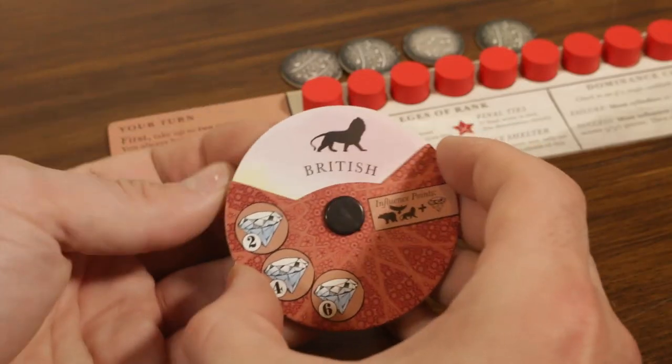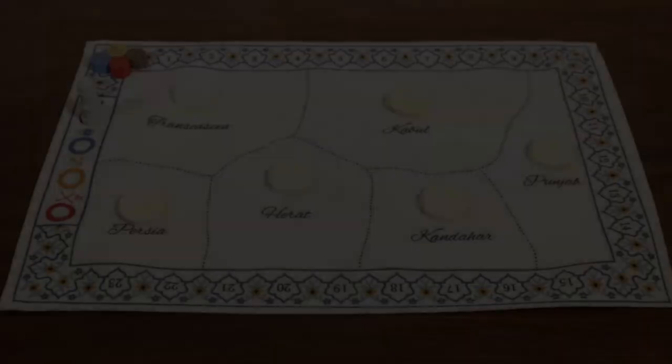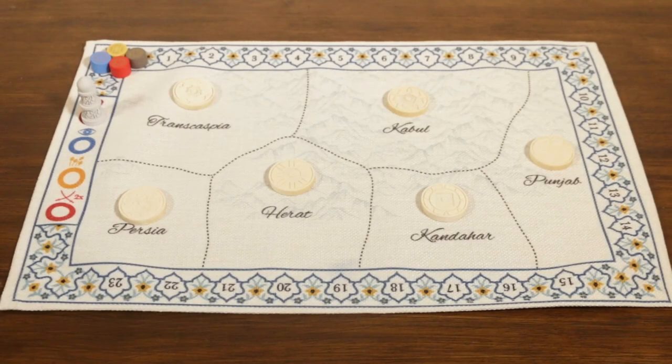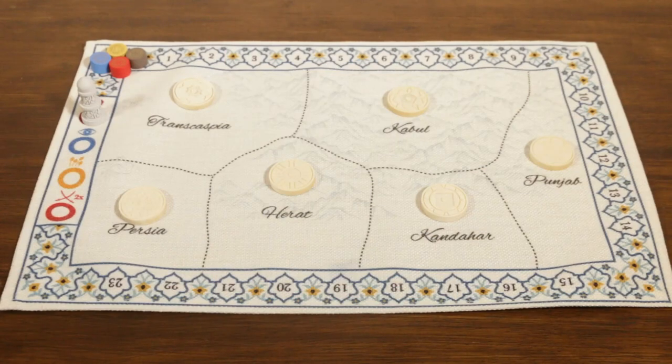During setup, in turn order, players will select their given loyalty and the game begins. Pax Pamir is a victory points game. Players will be awarded victory points during what are called dominance checks, which are scattered throughout the game. And if ever a player is four or more points higher than all other players in the game, the game ends immediately with them being declared the winner.